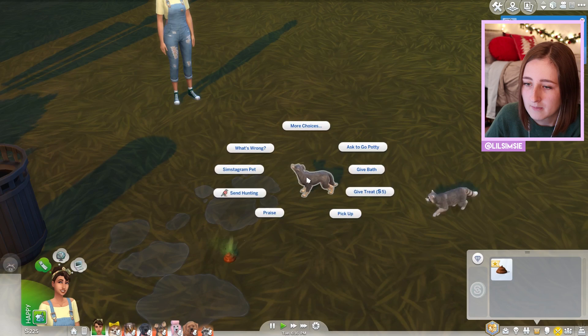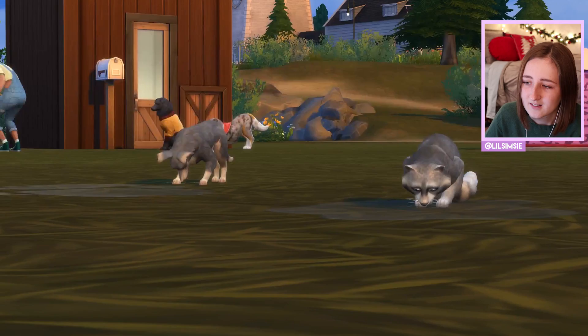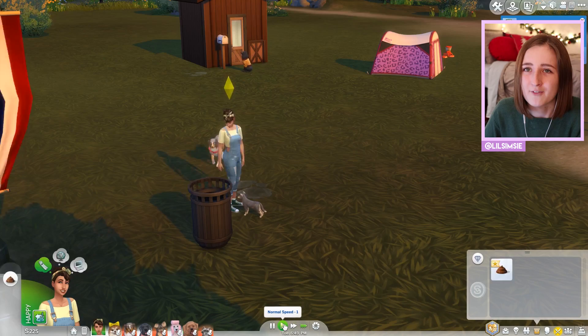Maybe it'll learn. We should pick these things up now. Ew — Steve is drinking from a puddle! Gross! They can also have golden poops — I don't know how they get those, but they're worth money.